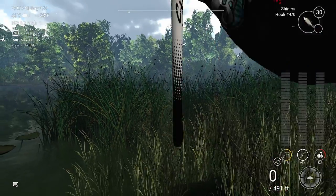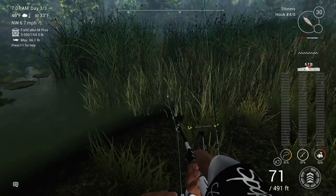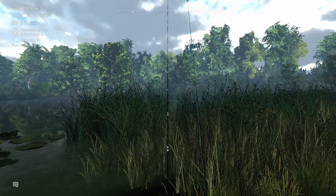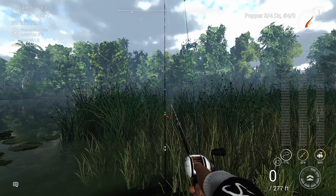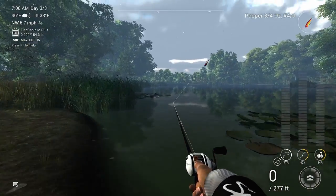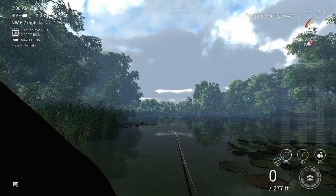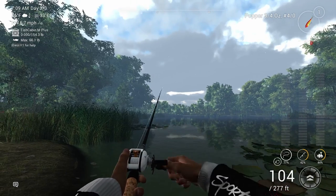Now, this pole won't catch as many fish because it does have a number four ott hook on it. You really want a number one ott to catch the most as possible. But a number four ott will catch mostly just big fish. While we wait, I like to get this pole with a three-fourths ounce popper and go down to this bay here and cast right along this edge. You don't really catch too many fish, but it's something to waste the time while you listen for those bells in the background.